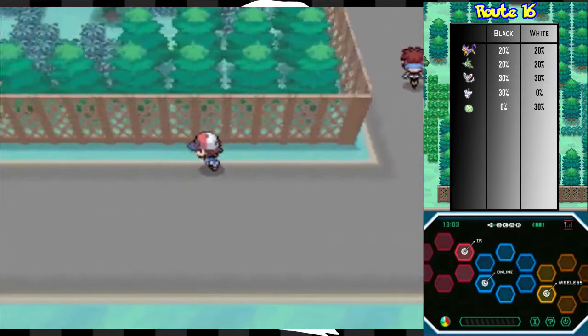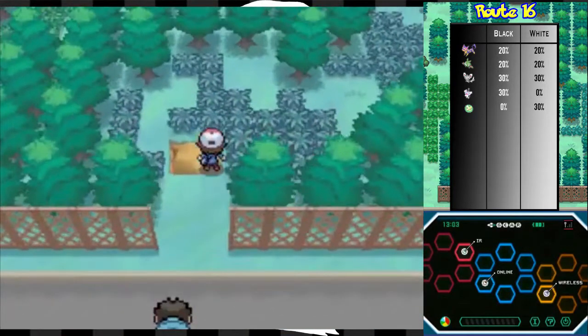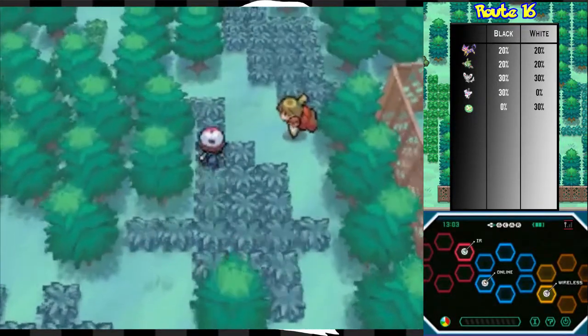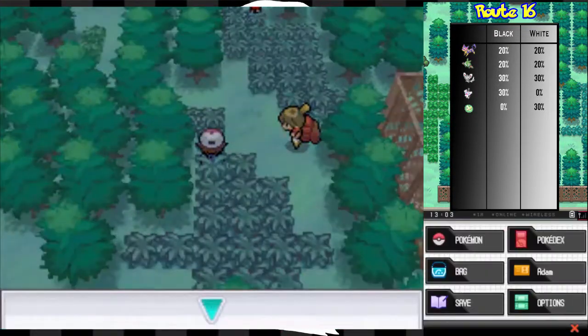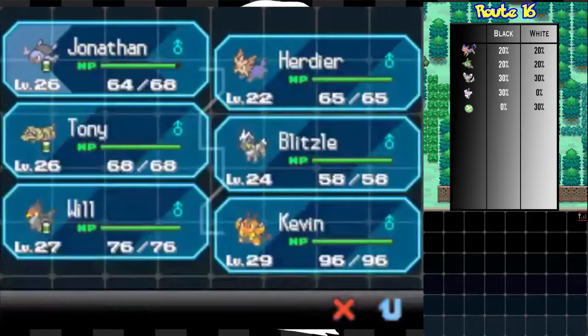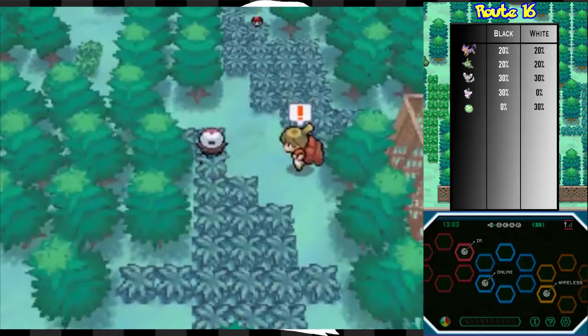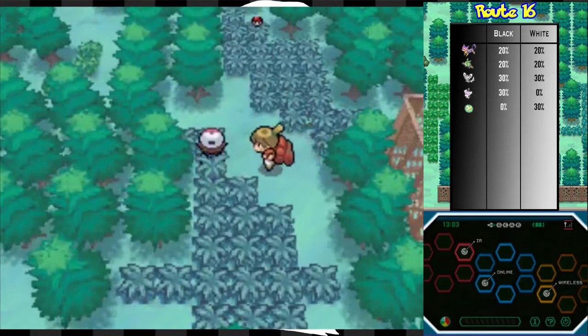So what I want to do really quickly is just show off... hang on, there's another thing here. I still have that Repel up. There is something here that I want to pick up. Let's keep Jonathan out front because I have no idea what this trainer has. I'll just fight you - I'm thinking this is where that item I was thinking of is.